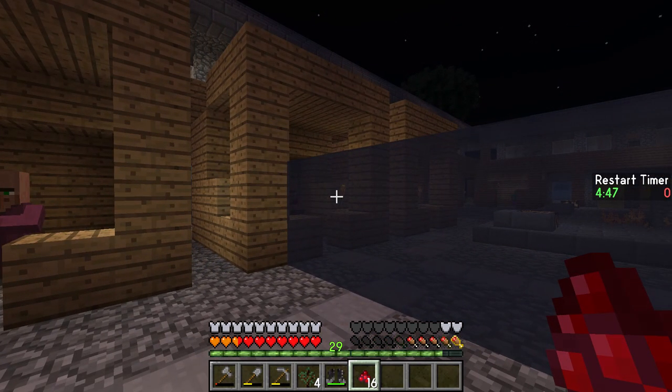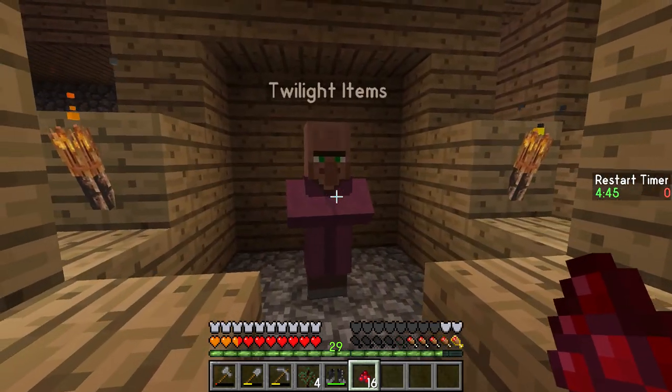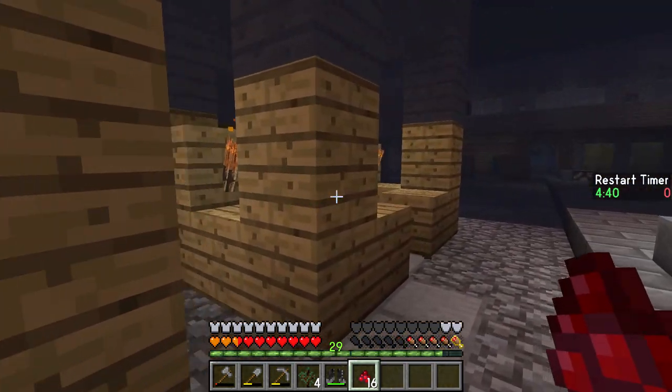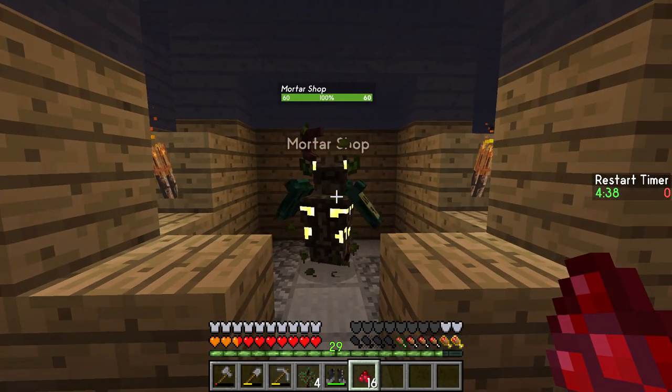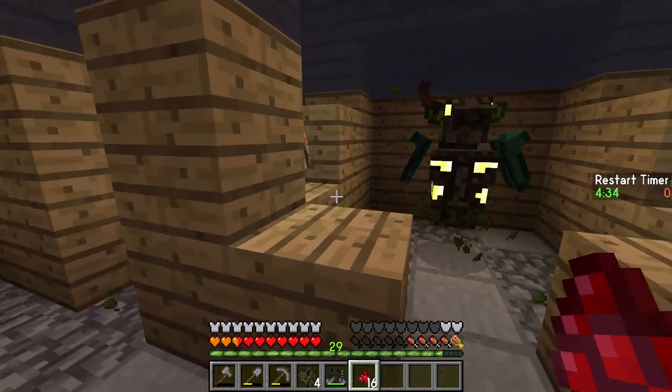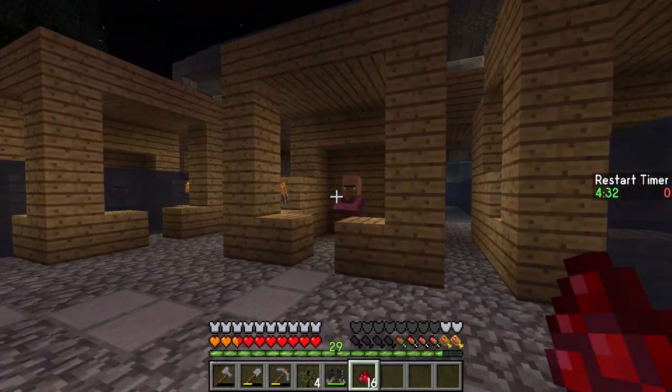Over in this section we've got the other dimensions vendors — we've got a Twilight Forest guy, we've got the Betweenlands guy, and this guy is also from the Betweenlands but he's very specific to a certain type of thing. We'll get more into these guys once we actually reach those dimensions.